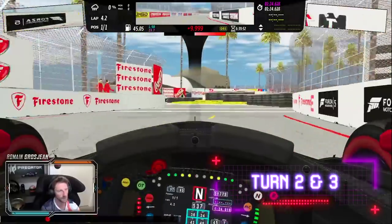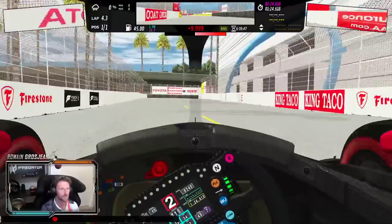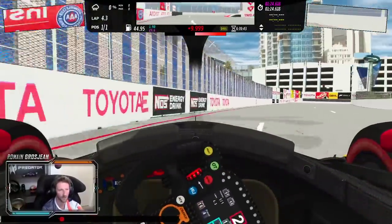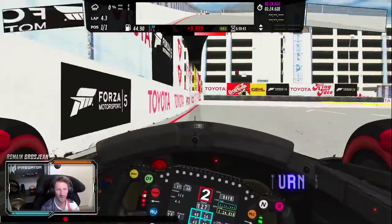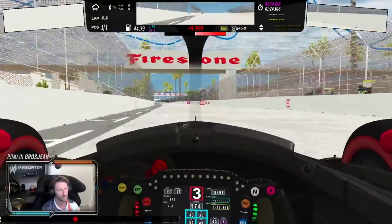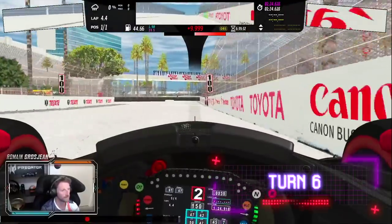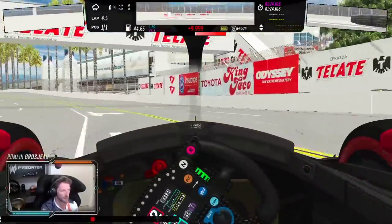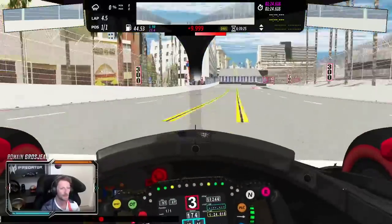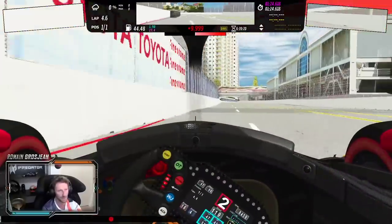Turn 2 and on to the front end part — quite a tricky, challenging part here. Then a double right, 90-degree right corner — very bumpy, especially that one with the inside curb. Big braking, make sure you get the apex right. Wide exit, open it up. That bump is in real life right on the inside of the corner — same thing, make sure you get the apex right.